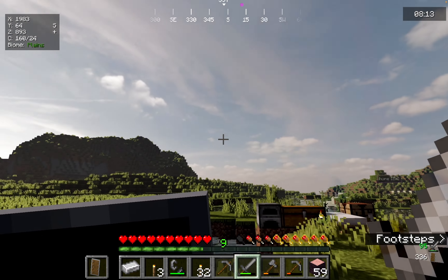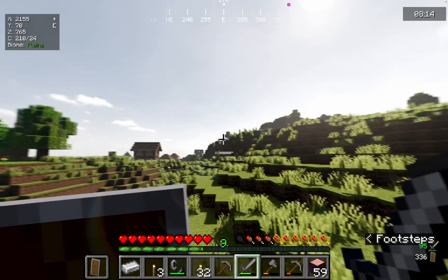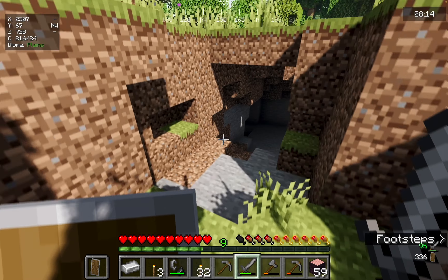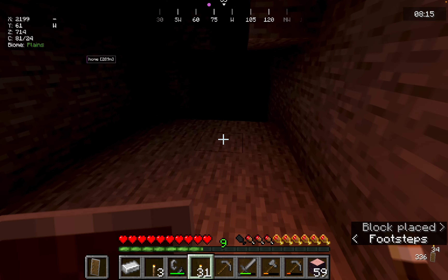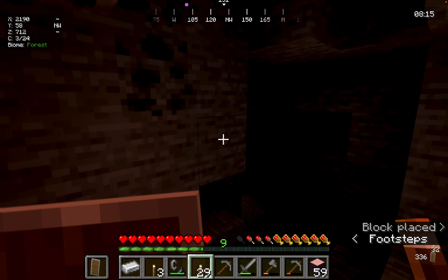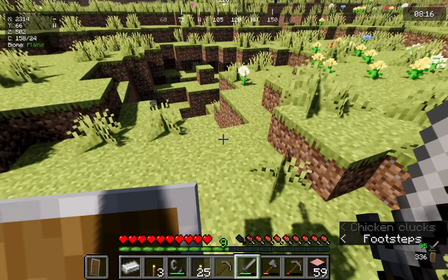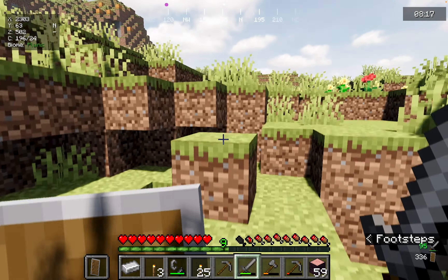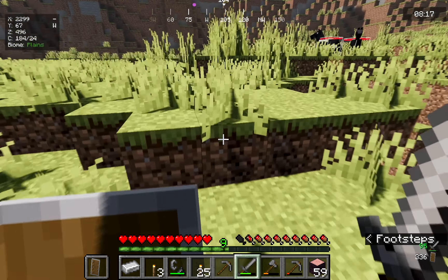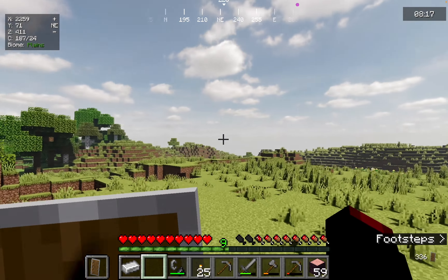Let's put the shield on. I have the home point here so I won't get lost if I go too far. Maybe I'll just go in this direction — I don't know if this looks promising. We're not even looking for diamonds right now, all we need is some iron. Why are there no caves? Why can't I find anything? Is this a cave? No, it's just a random hole. I keep finding these holes but no actual caves.